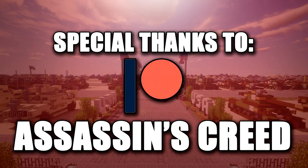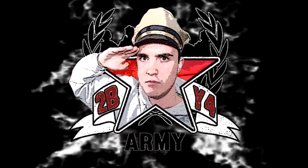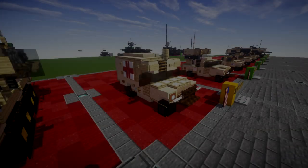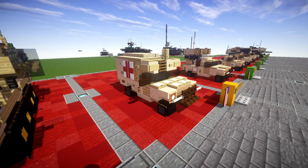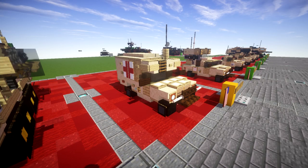Special thanks to Patreon supporter Assassin's Creed for making this tutorial possible. Hello ladies and gentlemen, this is Gretel2B4 here with you doing our Minecraft Modern Warfare Vehicle Tutorial. In this tutorial we will be going ahead and building the M997 Ambulance. The M997 Ambulance is a modified Humvee and is part of the Humvee family — basically a Humvee turned into an ambulance.